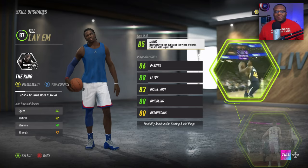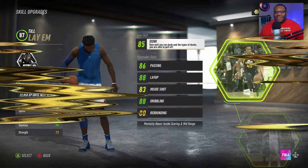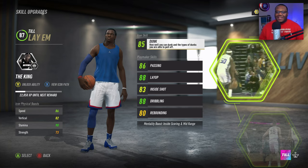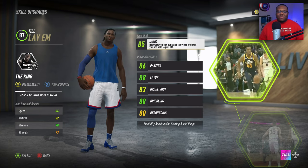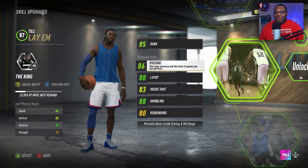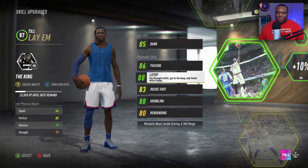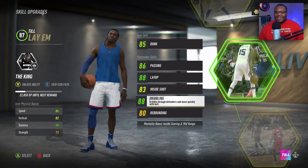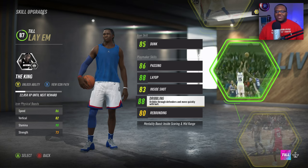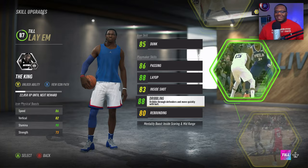Just to give you a quick look at this build: we're going with the king playmaker icon. The main skills off rip are 85 dunk, 86 pass, and 88 layup. We aren't even close to maxing it out, but this is such a solid build overall. This may be my favorite build simply because it has 88 dribbling — I get access to so many other animations and packages, and we be cutting up out there.